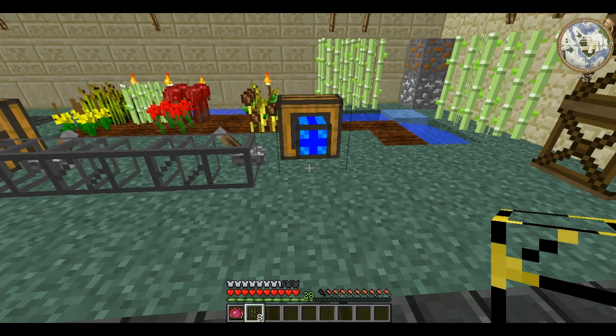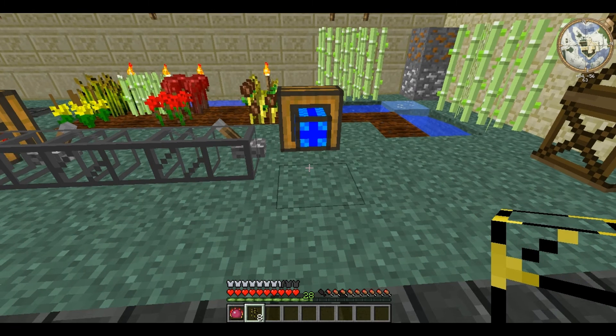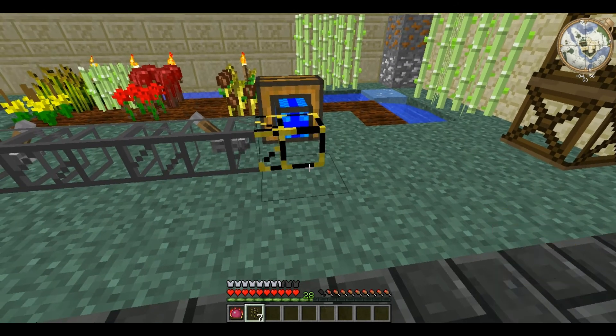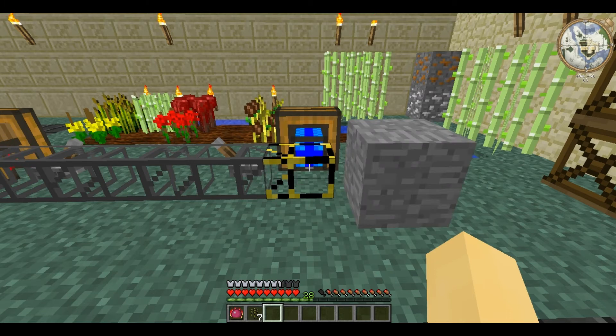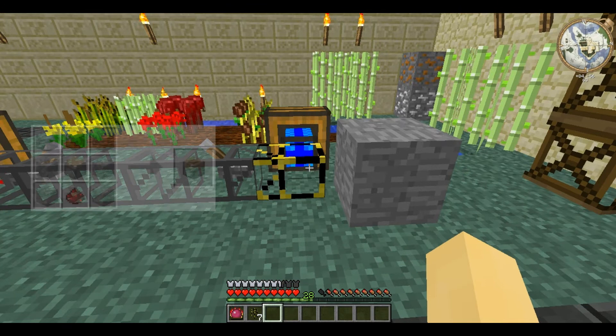Stripes pipes are unique in that if an item or block enters them from an adjacent pipe, it will be treated as if the item has been right-clicked in the block in front. So if I place one here, as you can see, this block of stone is coming from the pipe and it enters the stripes pipe and is then placed in front, just like from a deployer.